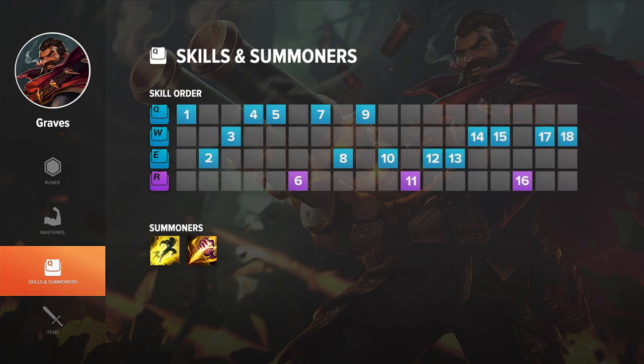On Graves you want to start with Q in the jungle, then take E for the better clear. You want to max Q, then E, then ult, then W. Max E over W because E's cooldown gets reduced per level, so it's more important to have more dashes available so you can't get caught.